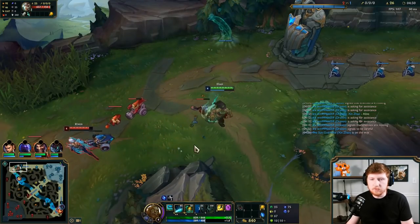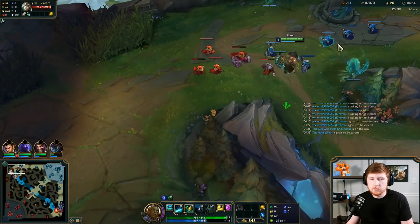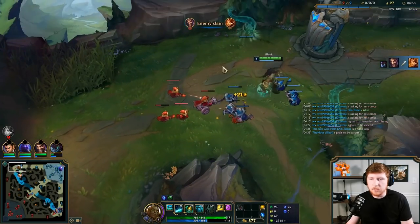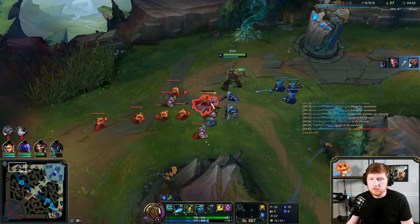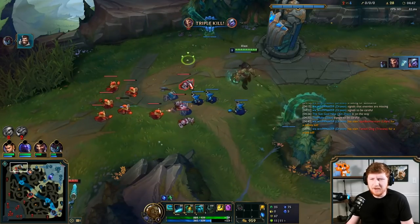I'm going to crash the bolt, keep holding this, hopefully this makes Renata fight me. I don't want to 1v2 this right now - I feel like this is just going to be awkward and she's probably going to get a kill. Our bottling just went off, so we just play off that.